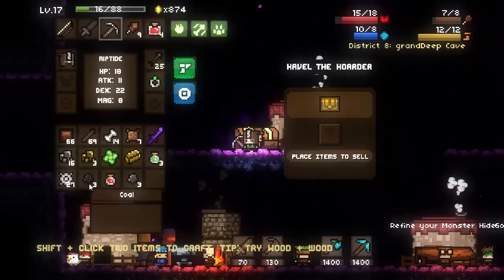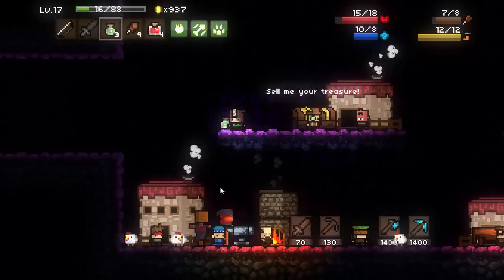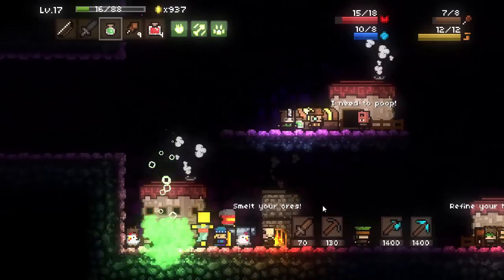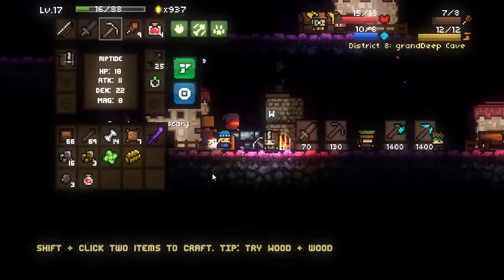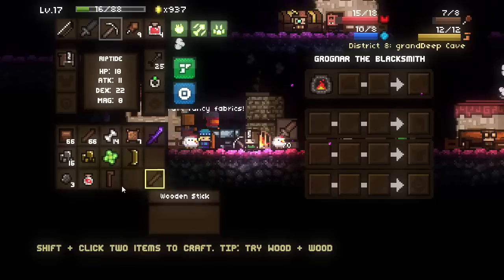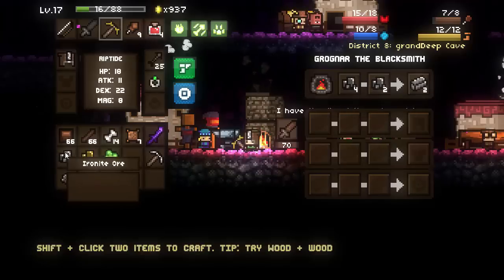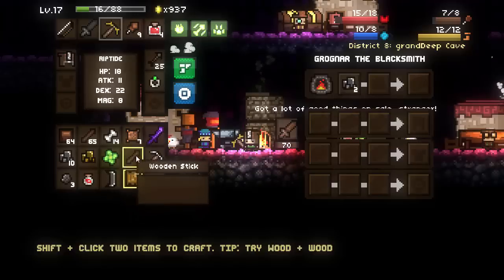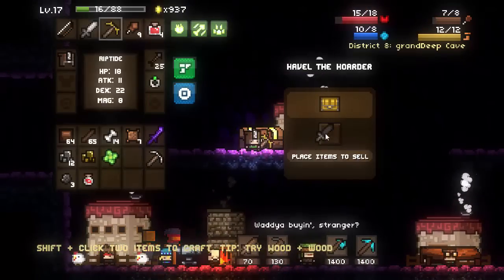Let's talk to the merchants and sell some stuff I don't need. I don't need these 27 spider webs from killing all the spiders. The vials of poison are basically useless - they just put some poison gas cloud on the ground and does more damage to you than I've seen done to enemies. Let's go back down and make ourselves a goldium pick. There we go - a nice goldium blade. With three sticks we can go ahead and make ourselves the goldium pick, just like that.